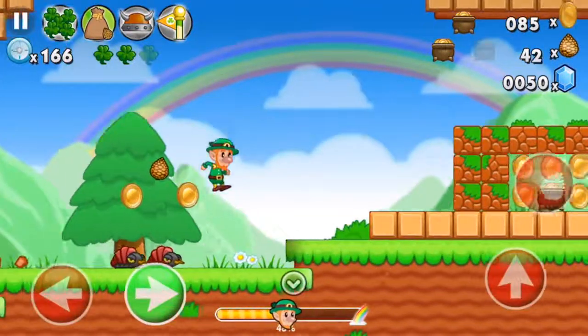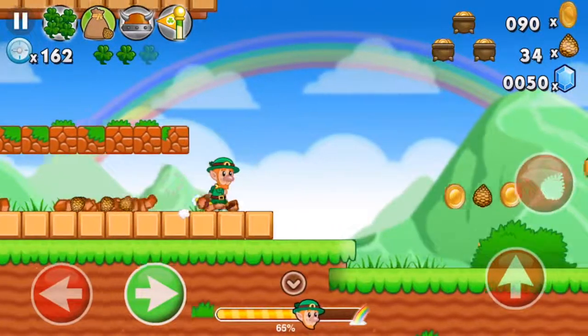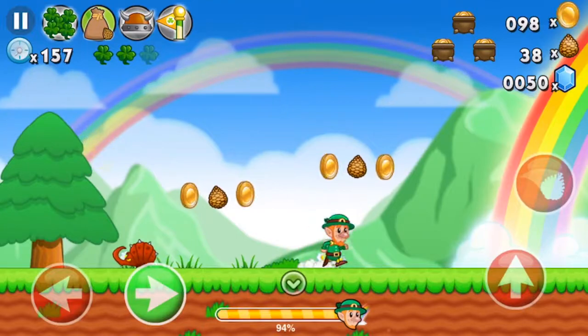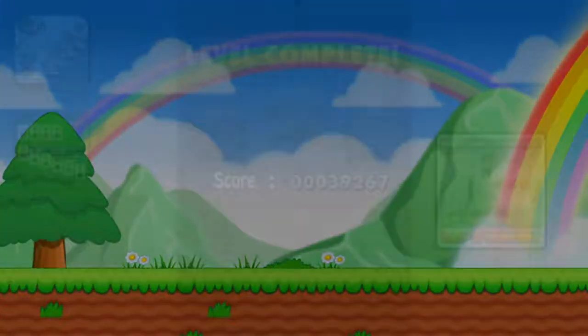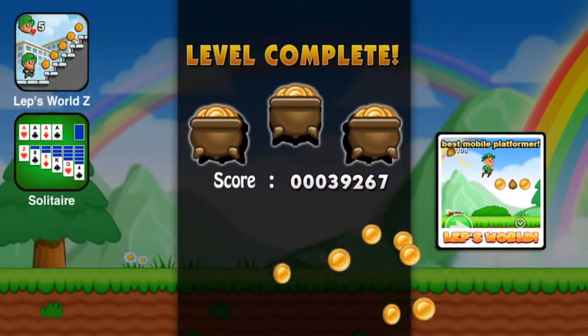You can shoot the acorns, and at the very top right corner you can see how many acorns we have left. The blue diamonds are in case you die — it asks you if you want to keep playing for a certain amount of diamonds.